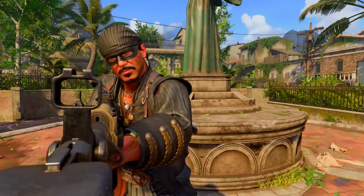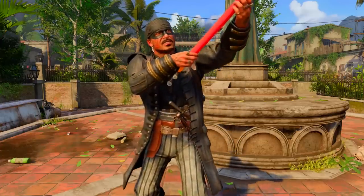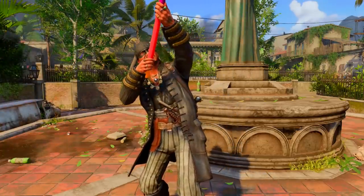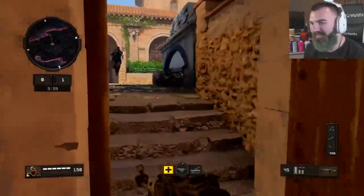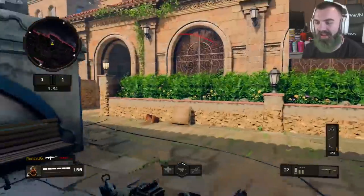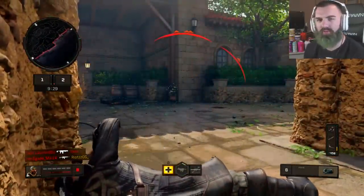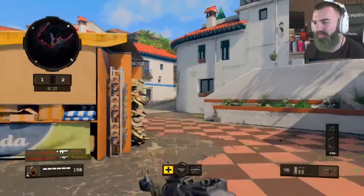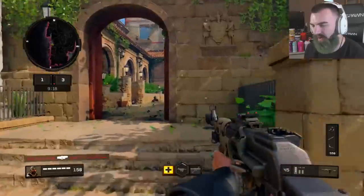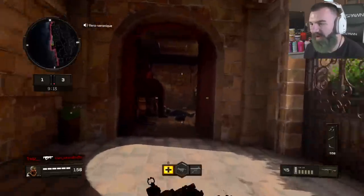Alright, which one should we choose? Boom, let's go bros — oh that's cool. So we got the AN-94. This is the gun that was originally in Black Ops 2, and it's back in Black Ops 4. It was also in Black Ops 3 under a different name — I honestly can't remember what it was called. I want to say the KN94, but I know that's not it. Someone let me know down in the comments, because I can't remember.